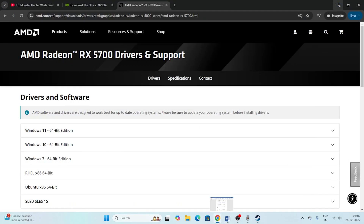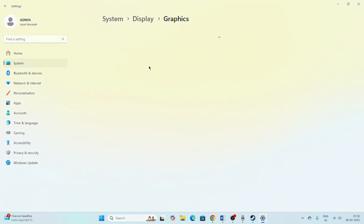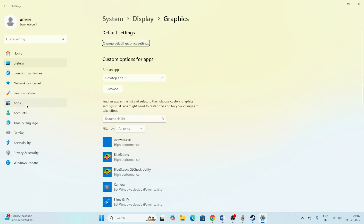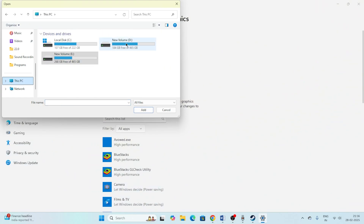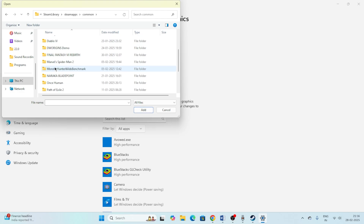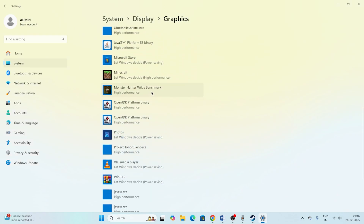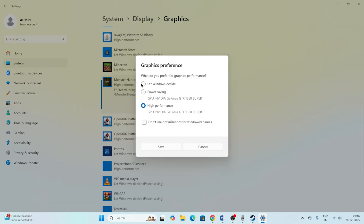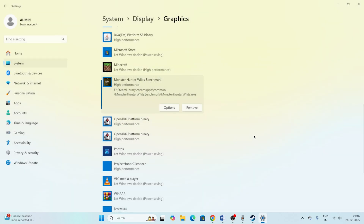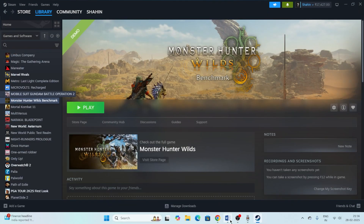Next, run the game on your dedicated graphics card. Search for Graphics Settings, click Browse, and navigate to the Monster Hunter Wilds executable in your Steam installation folder. Add it, select it from the list, click Options, change the setting from Let Windows decide to High Performance, and click Save.